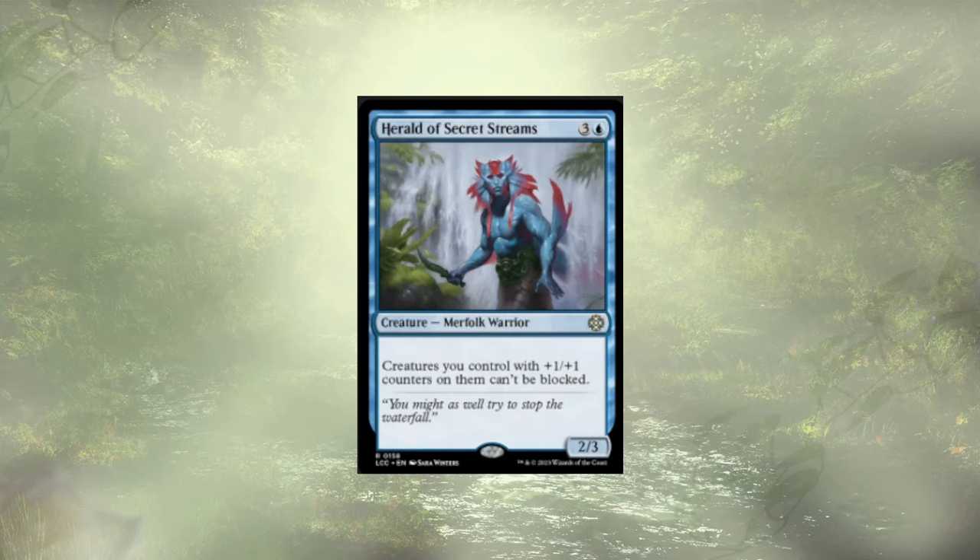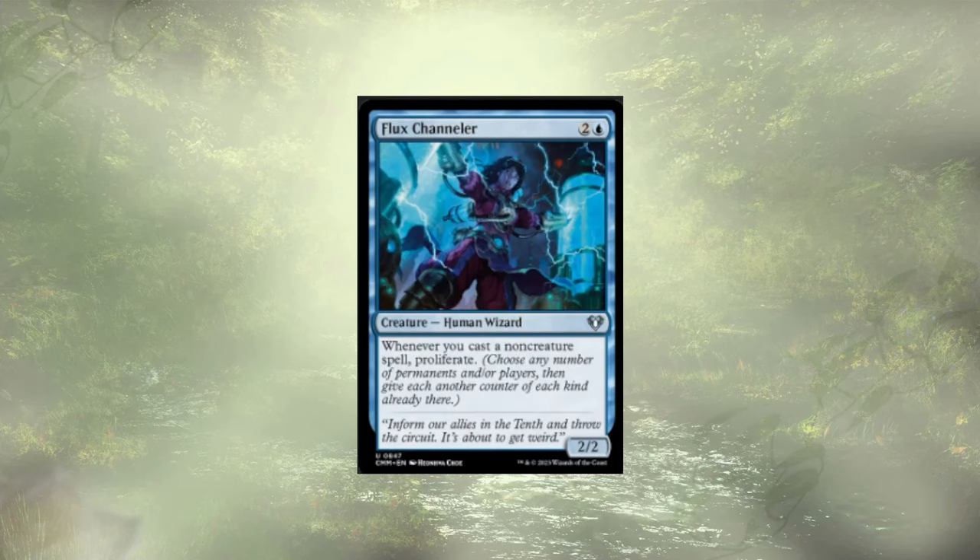Herald of Secret Streams: do your creatures have +1/+1 counters on them? They do — cool, they can't be blocked. Just go ahead and attack with your big beefy +1/+1 creatures. So we're just making unblockable creatures — no big deal. Flux Channeler is more proliferation in action — whenever we cast non-creature spells, and we only have 28 creatures in the deck so we have quite a bit of non-creature spells to cast, we proliferate. That means extra rad counters, extra +1/+1 counters, extra quest counters — you name it, we're doing it.